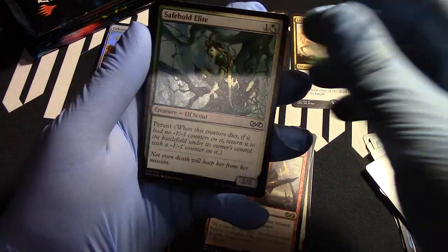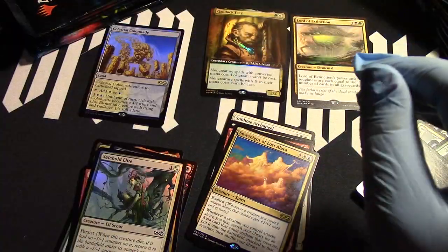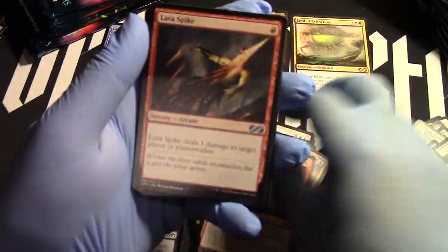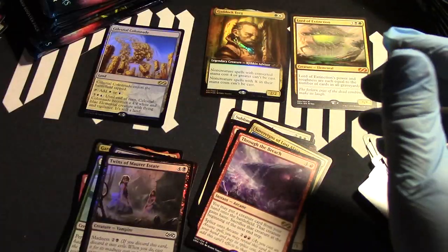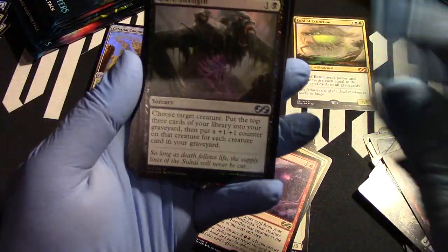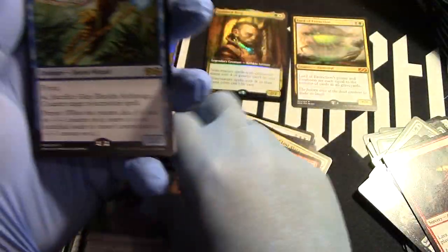Citizen Safe Hold, Lost a War, Habitat for Brains — who's hungry now? Laboratory Maniac — I love that artwork right there, let's take a closer look because it's so good. Got Through the Breach, a lot of spice. Spider. Grave Strength and the Archmage.